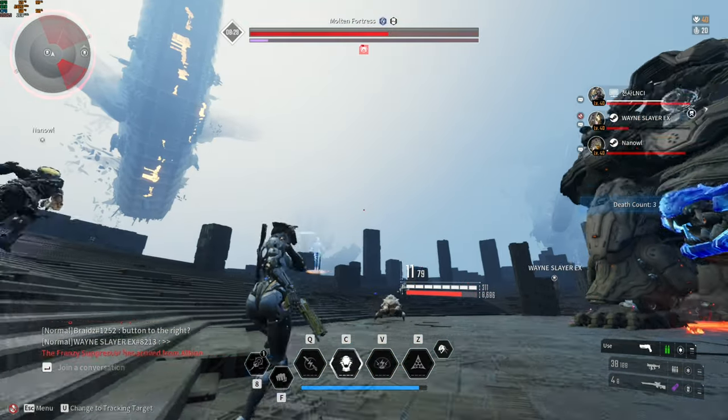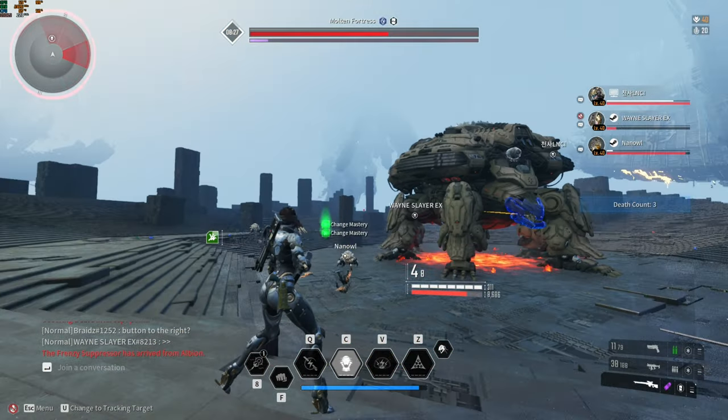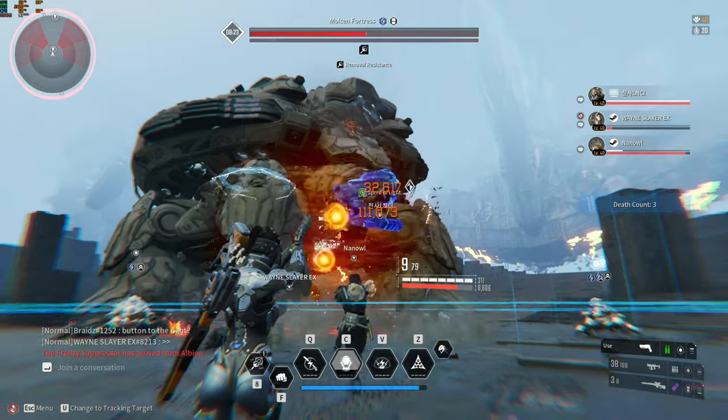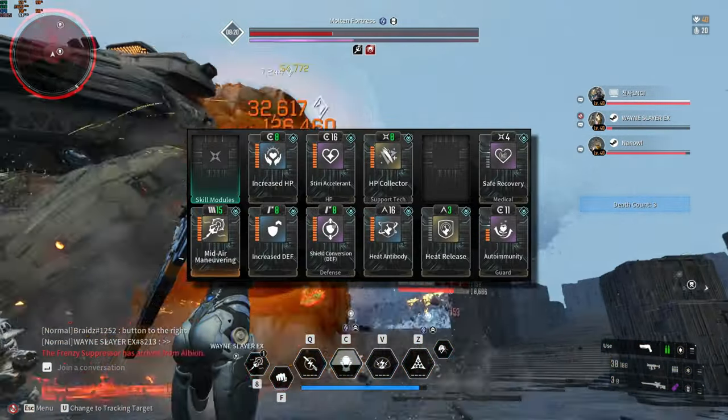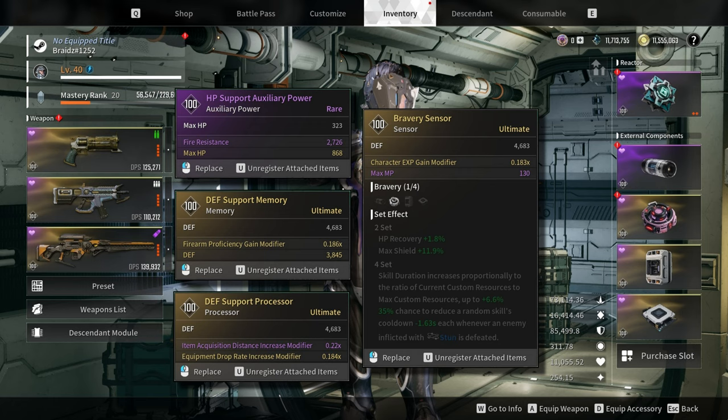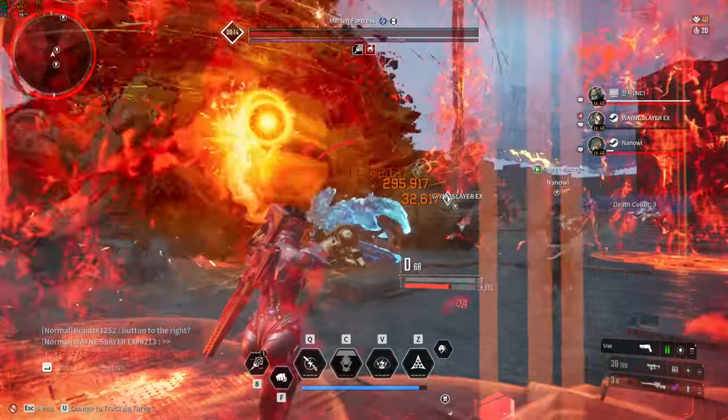Last but not least, equip defensive modules so that you won't get knocked down easily. If you have no idea what kinds of modules to use, you can copy my build. There is nothing special about this build — it is just a plain and simple tank build that can be used on any descendant.